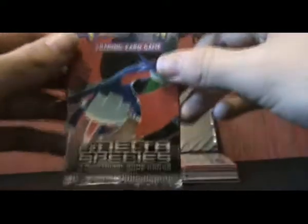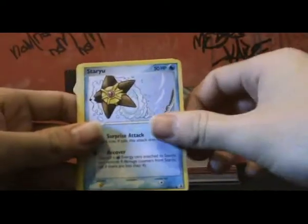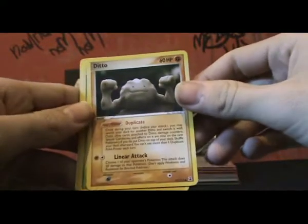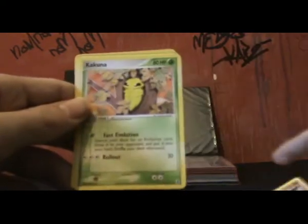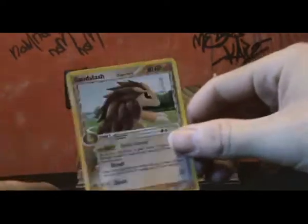Two more packs. Next let's go into the Delta Species. I love the EX series cards, as you know if you've seen my other videos. Porygon, Dratini, Staryu, Slowpoke, Ditto — this is a Geodude form or something. A Kakuna, Holon Farmer, a Weedle reverse, and a Sandstash rare.